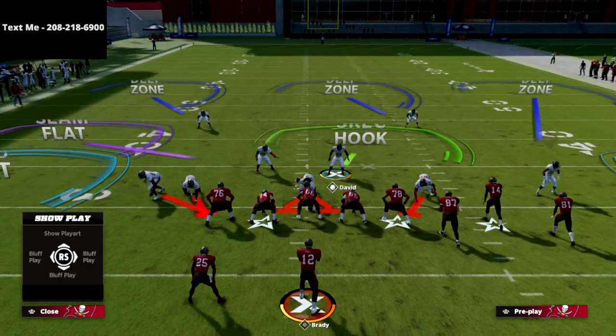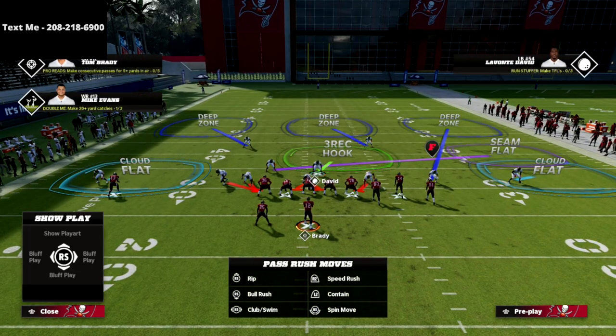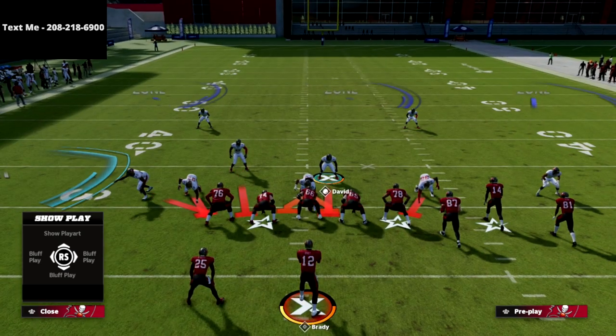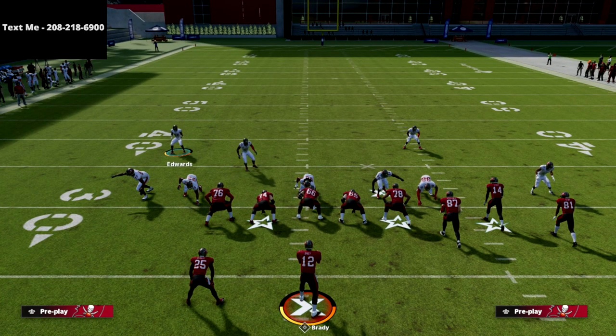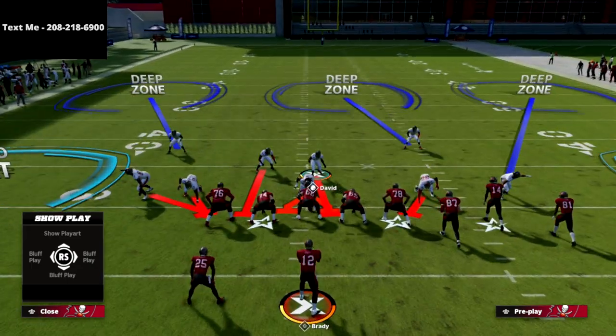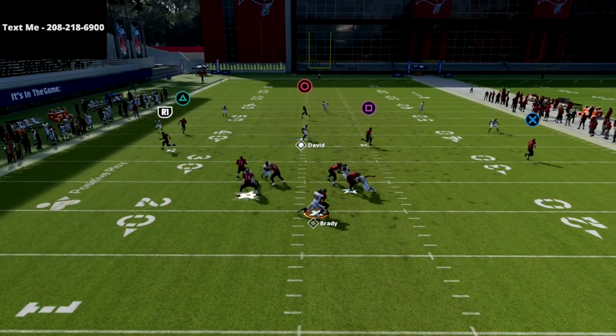All we're going to do from there is spread our linebackers and globally blitz our linebackers straight down. What I like to do with my user — because I'm going to run this kind of coverage — I do like to bring these guys down if possible, or just show blitz to kind of get them down into the box a little bit. But what you're going to see is we are going to absolutely scream off this left edge.